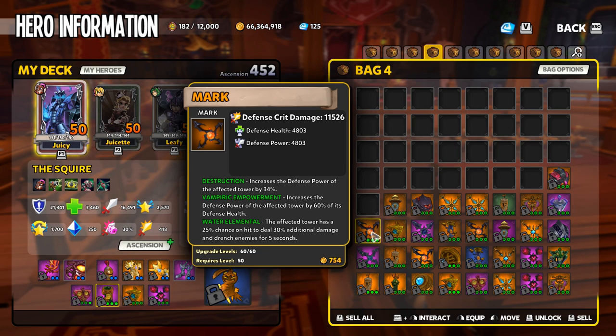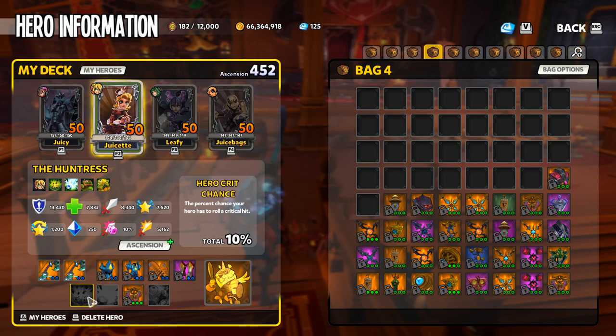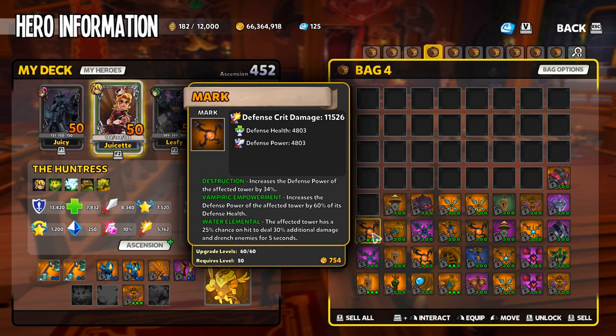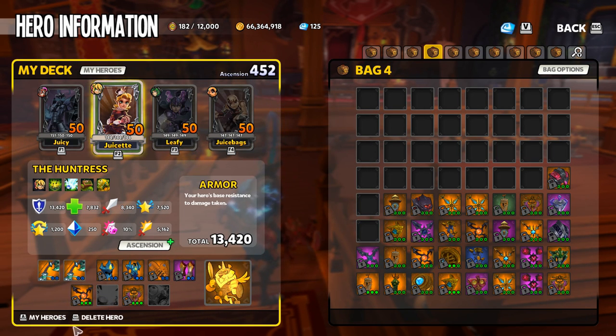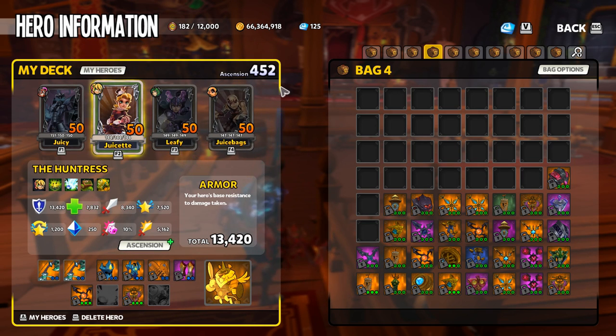Now these three shards have actually become passives on the item itself. So wherever I decide to quick equip that item — let's say on our Explosive Trap, which currently has no item equipped — we'll go ahead and put that in the Explosive Trap set. Now my Explosive Trap has Destruction, Vampiric Empowerment, and Water Elemental shards all affecting that defense.